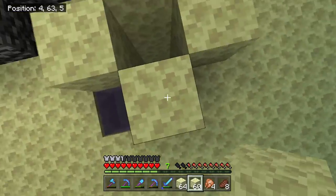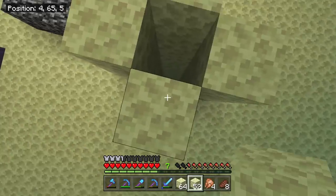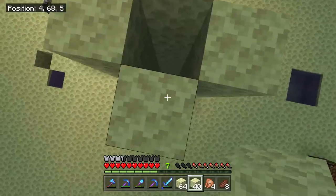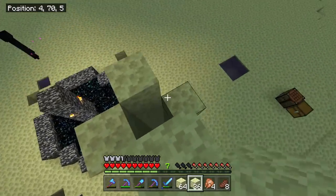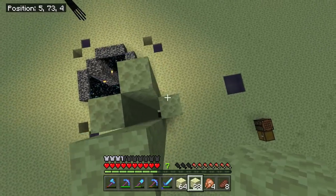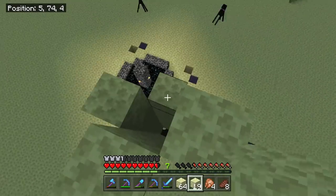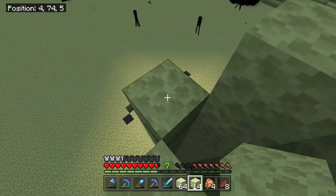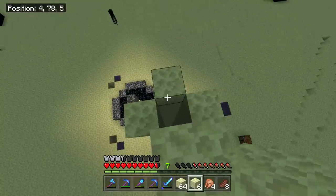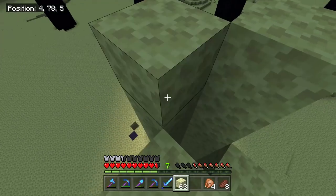We're going to take these water columns all the way up 30 blocks. I started on level 62, so that means we're going to go to level 92. But that is not where we're going to put the water — we've got to go even higher. When you actually get to building your last one, you want to leave only three on your last column, because the fourth one is actually going to give us access to the place we need to put the water, which is going to be a lot higher than 30 blocks above ground level.